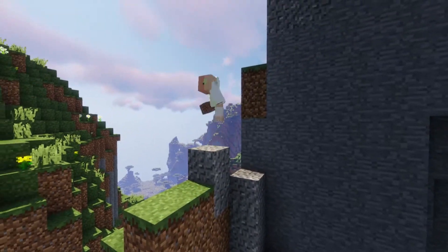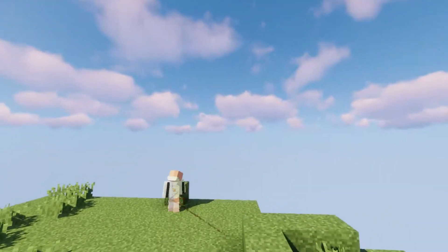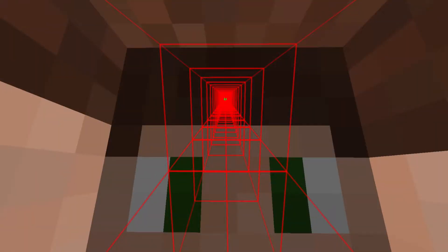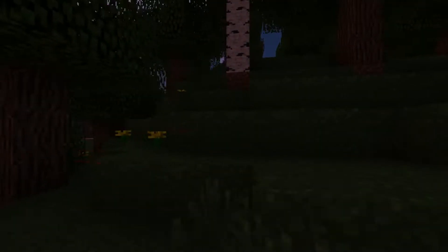It can place and destroy blocks if it feels it needs to, to get to the end goal. And that's not all — it can also go to an object, mine a block, follow a player, build a large building, dig a tunnel in the direction you're facing, farm, and avoid mobs to be completely safe. Wow, that sure is a whole lot.